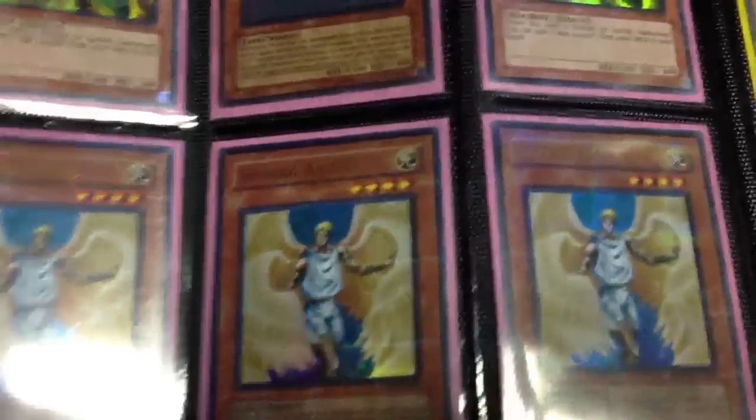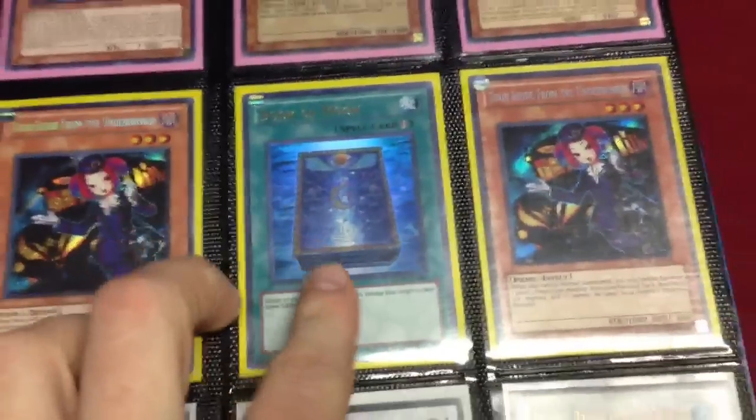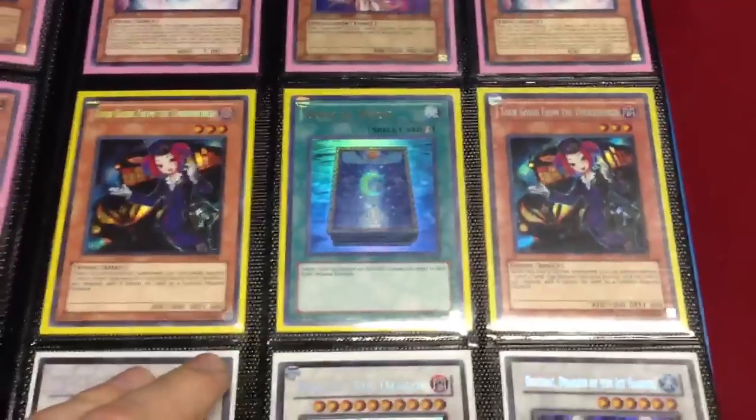Some Light Swarm stuff from the pack. Some Ghost Honest. Two Green Gadgets Turbo Pack, some Hobby League Shining Angels, commons. Ultra Jump. It's a Turbo Book of Moon. Secret Tour Guides.